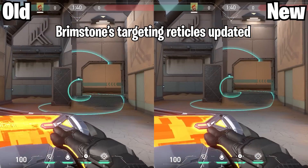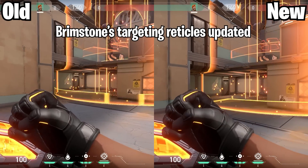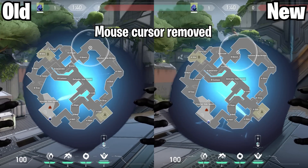Next there are some slight changes to Brimstone, where the targeting reticles on his smoke and ultimate have been updated to be more accurate. Additionally, both of those abilities no longer have a mouse cursor alongside Omen's ultimate.